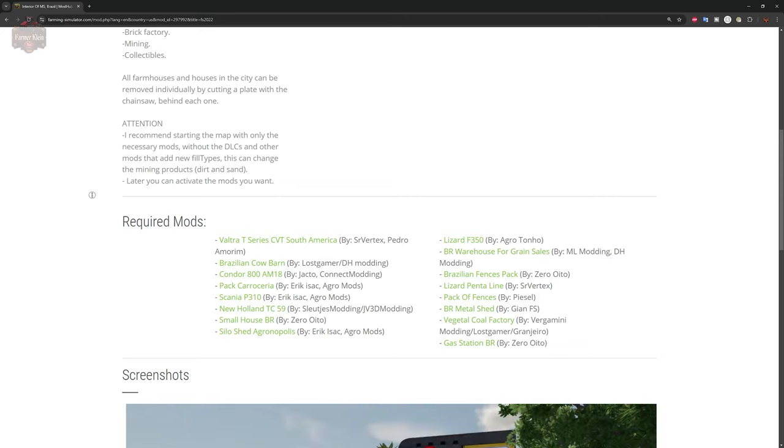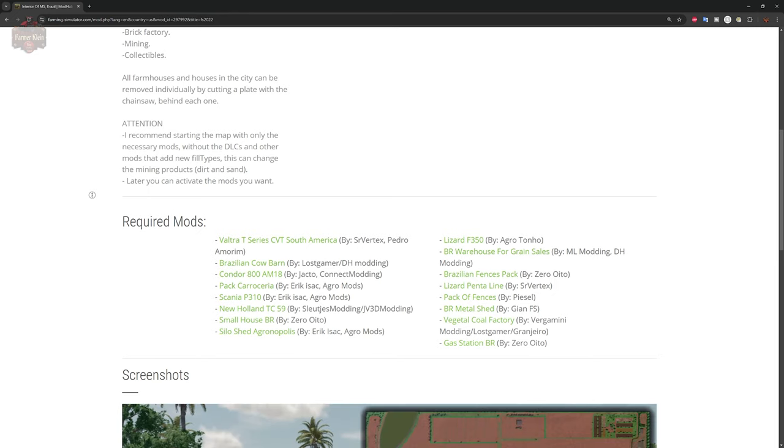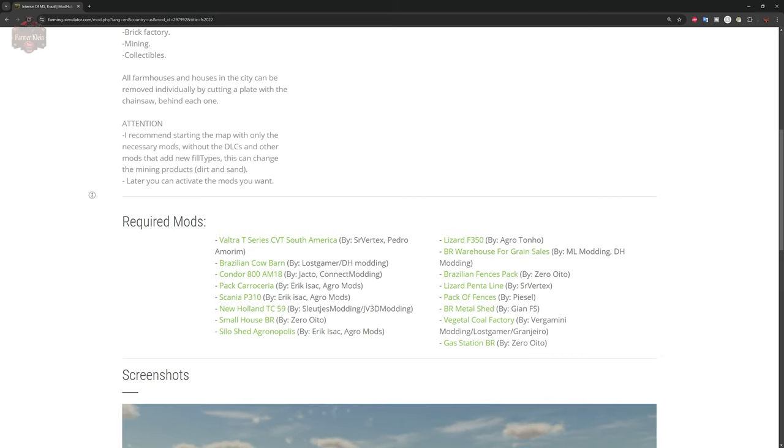This map also has 16 required mods. They are the Valtra T-Series CVT South America, Brazilian Cow Barn, Condor 800 AM18 Pack, Cario Cera, the Scania P310, New Holland TC59, Small House BR, Silo Shed Agronopolis, Lizard F350, BR Warehouse for Grain Sales, Brazilian Fence Pack, Lizard Pentaline Pack of Fences, BR Metal Shed, Vegetal Coal Factory, and Gas Station BR.